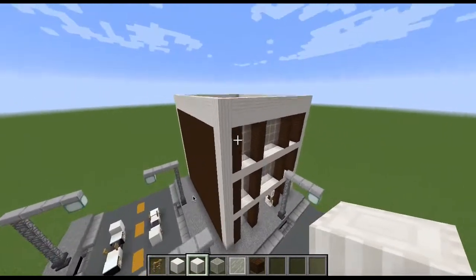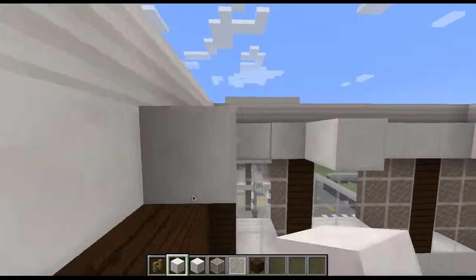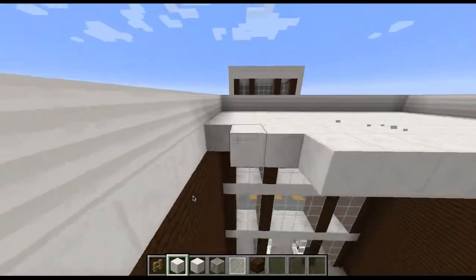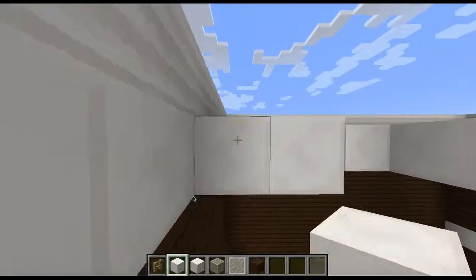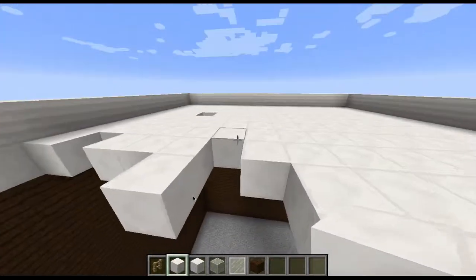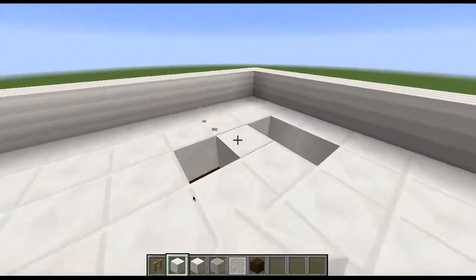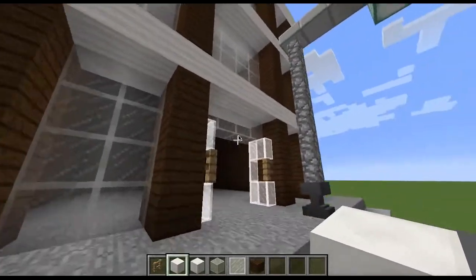There's that done. Now take out the block of quartz and fill in the roof. I may add some vents or air conditioners on the roof later. Go ahead and fill this in until it's all covered.